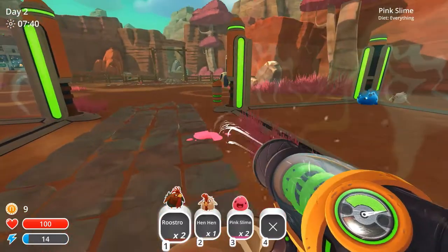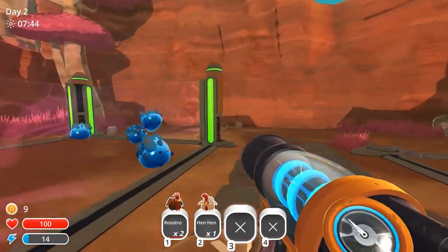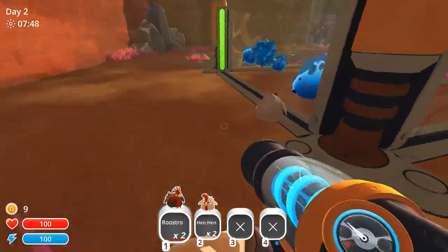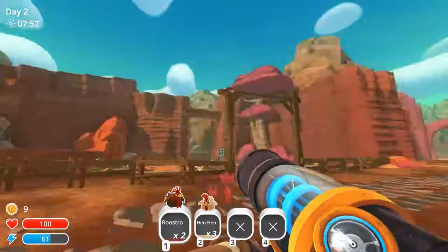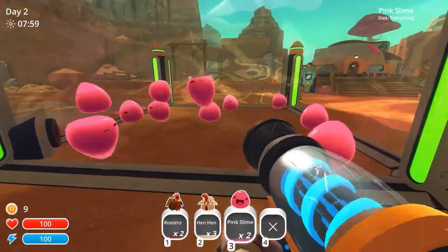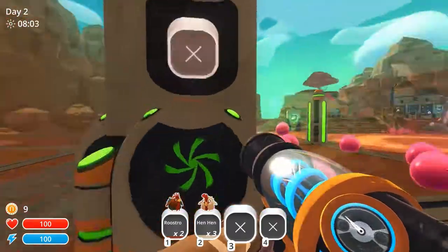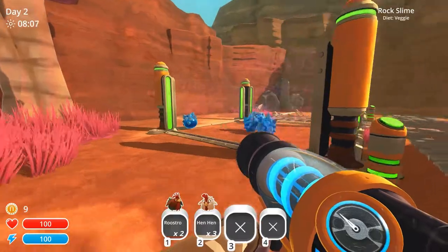It's a good start. Get back in there. The roostros are pretty rare, remember. So what are we doing today? These guys keep getting out of their cage. Damn, you little pinkies, pink slimes, stand there. Let's go upgrade the walls and I'll be good.